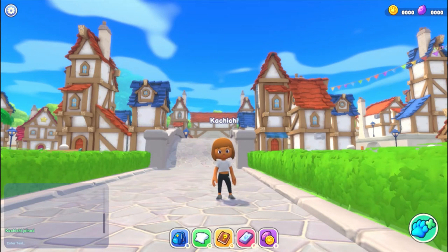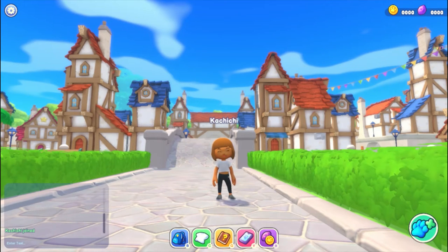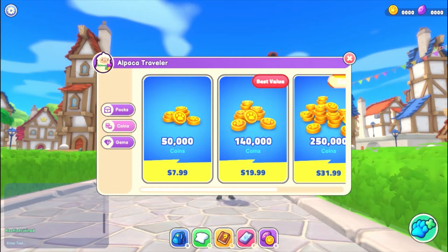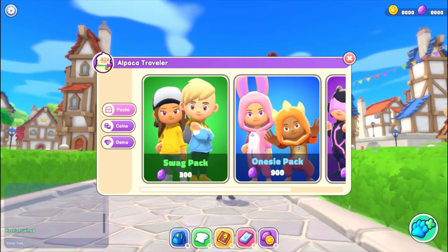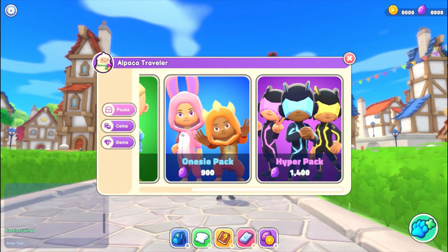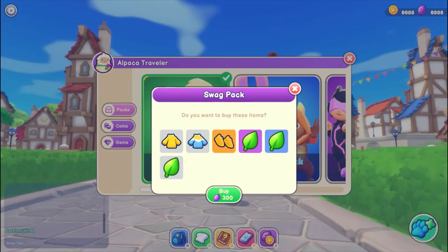The first thing you see is a little icon which looks like gems and coins — you just click that. First you'll see the coin, but I'm just going to show you the pack first. You can see the Swag Pack, the Onesie Pack, and the High Pack, and you can buy those with gems.